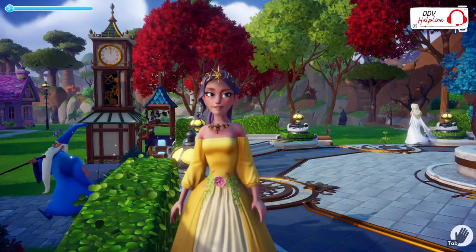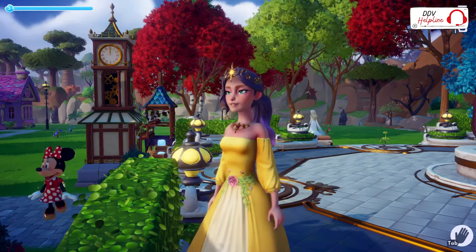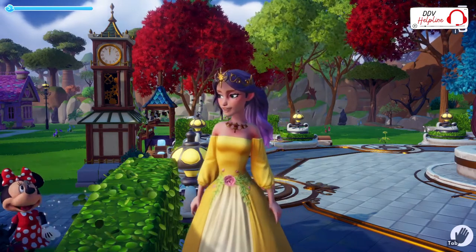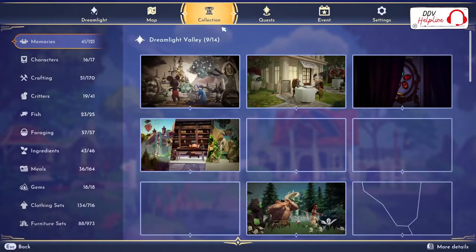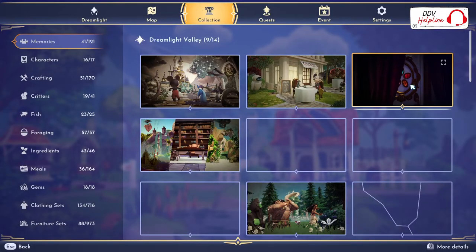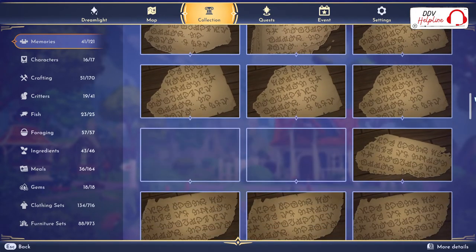With your magic, you can remove Night Thorns, complete quests, earn Dreamlight, and unlock new areas and realms to bring back new characters to the village. In your collection, you can see memories. These memories you will get from quests with villagers, or you get pieces of puzzles when you do a task.